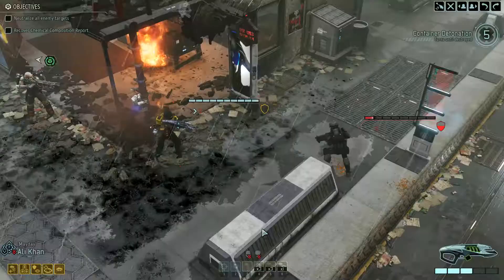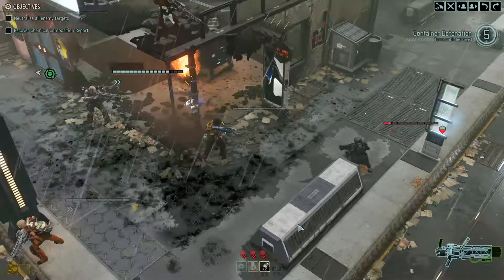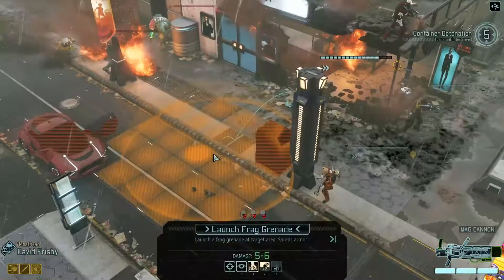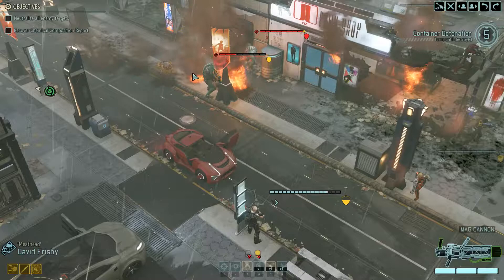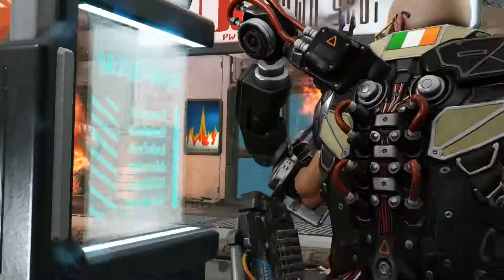With David, first get behind some cover with respect to this guy, then frag — just to kill any possibility of cover for these guys as well and kill that guy in the process. The armor is really cool, I really dig the armors you can build.